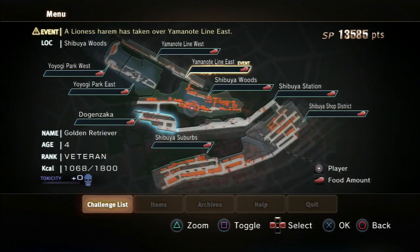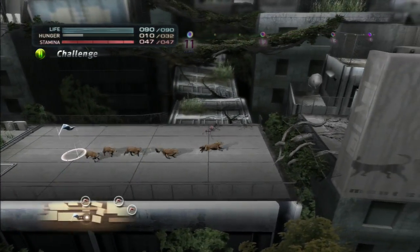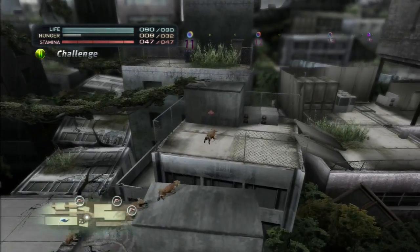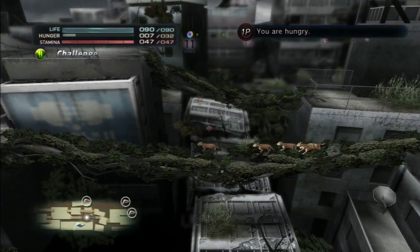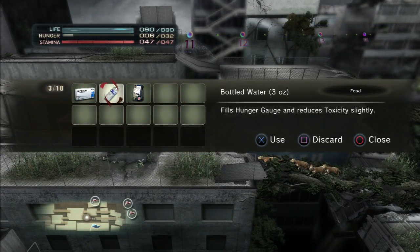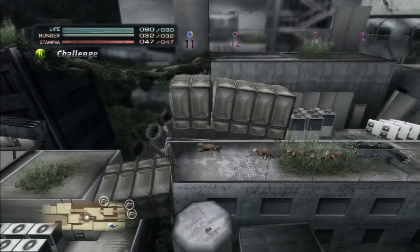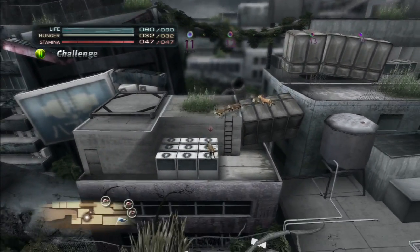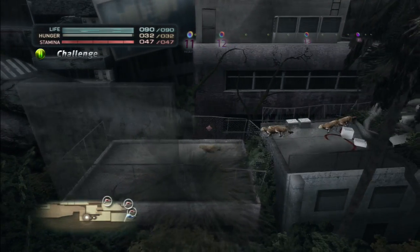I think I should go back to Dogenzaka. There's no food anywhere. Shibuya Shop District looks like it has some — that's where I killed those first sheep. I can't head any further because I don't want to fight a lion. Even a lioness could still kick my ass. Now I'm hungry — but wait, I have food! I could've just drank that water. There are parts of this game I've forgotten, but I just got more food so it's fine.